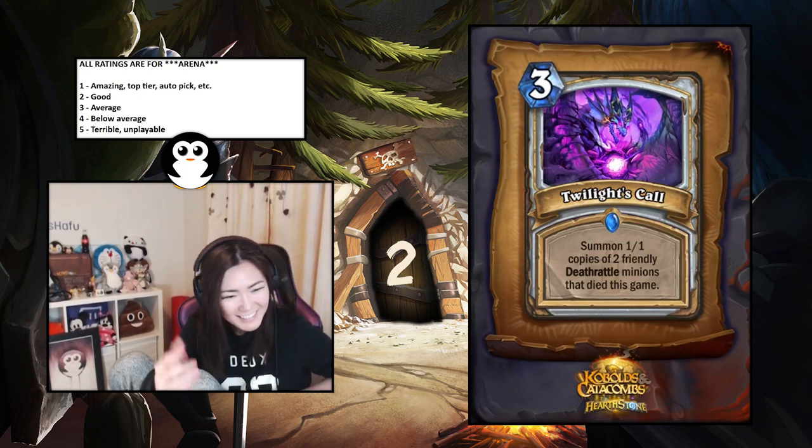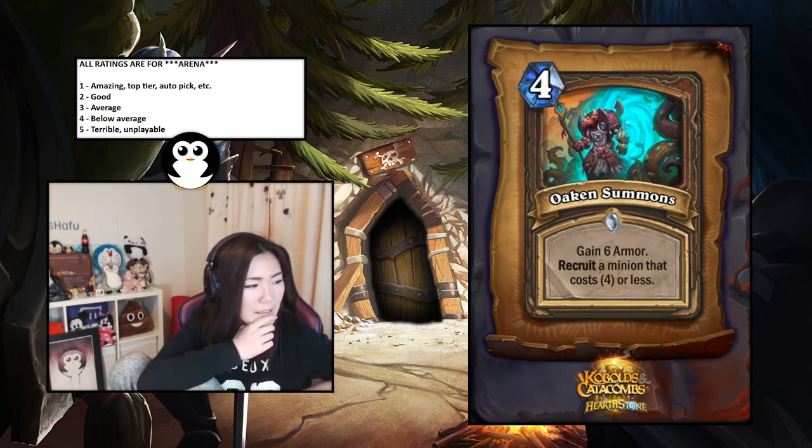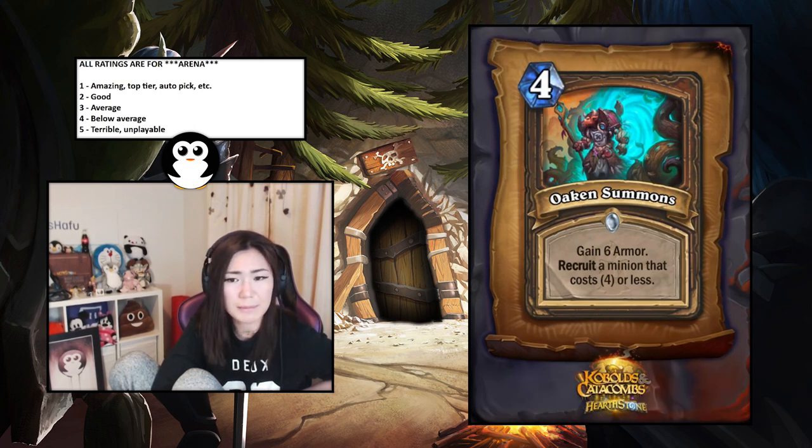Oaken Summons — gain six armor and recruit a minion that costs four or less. Gaining six armor seems bad, and recruiting you're generally going to get a two or three drop — very rarely a four drop. The armor synergizes with the spellstone and Ironwood Golem at least. I'd say it's a four — I don't think I would play it.